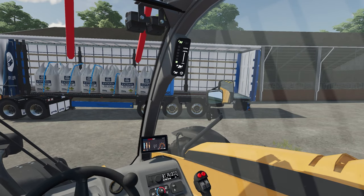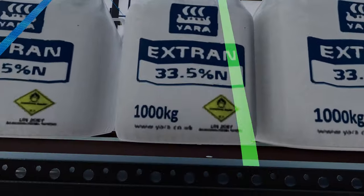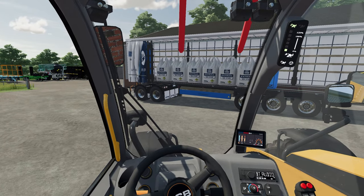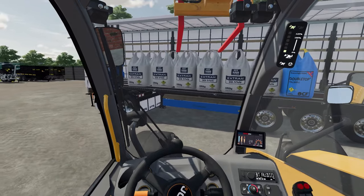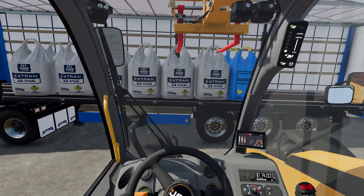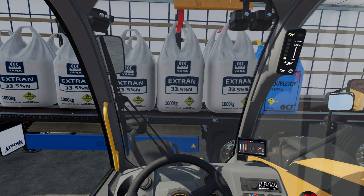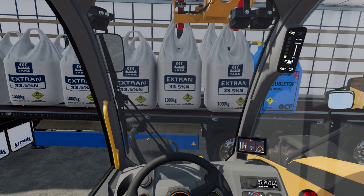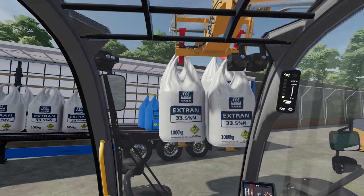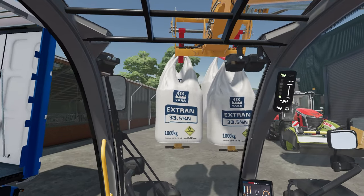We've got two, four, six - let's take off this load, we've got 33 and a half percent nitrogen. Get the straps off - perfect. There's a lot of money in this curtain-sider, that's for sure, but it'll all be used. We'll use some on contracting but most of it we'd like to put onto our own ground. Probably not going to put too much onto the cereal crops we have - whatever's in there is already in there at this point, and we just bought the land as it is, so we should be fine.